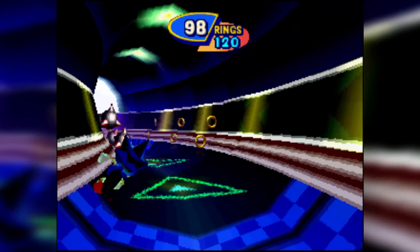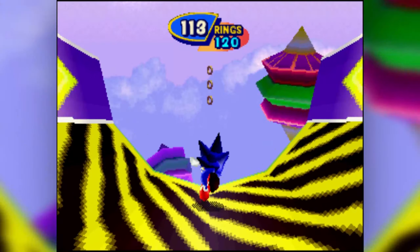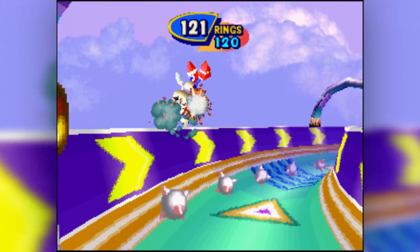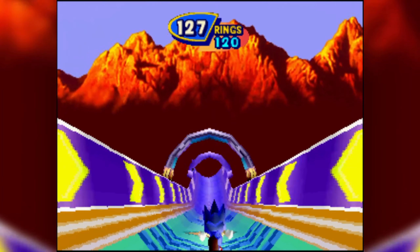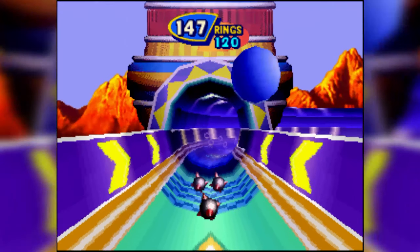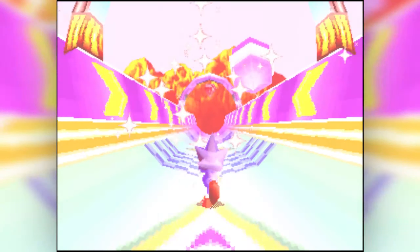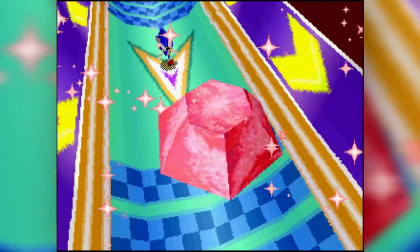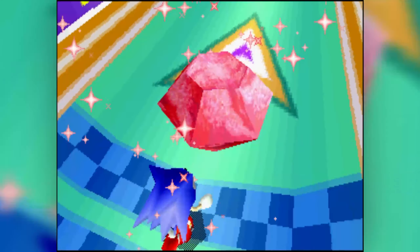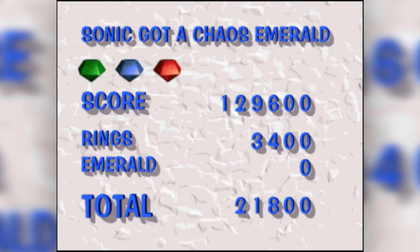There's like a ring thing at the end that looks like a timer — it counts down and you get more rings the faster you go. I wasn't sure if the spin made you go faster on those boost pads. I went way above it — holy crap, so you do go faster! They're pretty lenient with the ring amount. Three down, four to go — there are seven in total. Once we get all the Chaos Emeralds and stop doing bonus levels, we'll suddenly be speeding through the game.